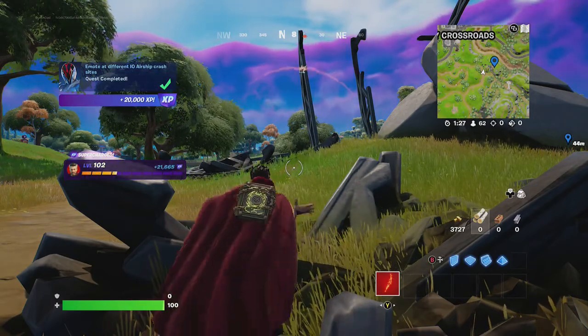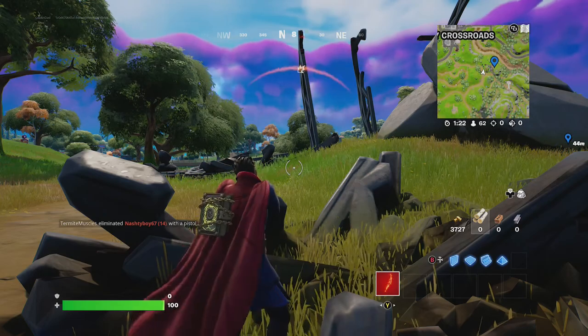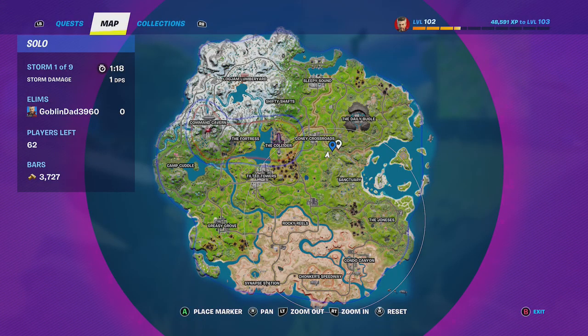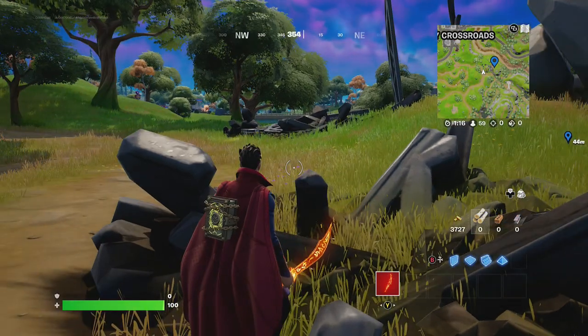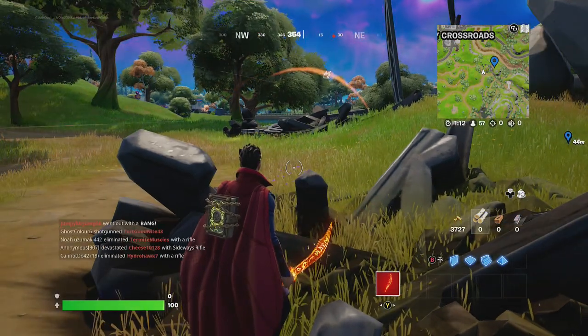And that's how you emote at different IO airship crash sites. Pretty easy once you know where to go — go ahead Griff, work up the map for everyone. Hope you guys enjoyed this video. If you found it useful, please give it a big thumbs up. We really appreciate your support.